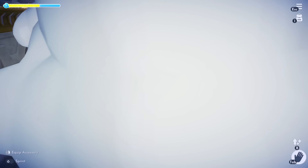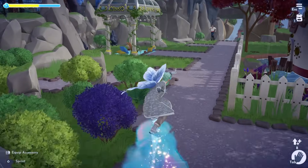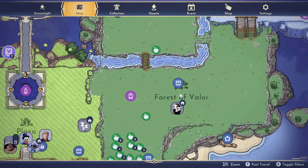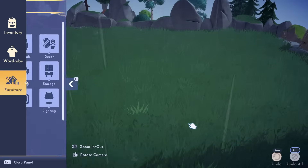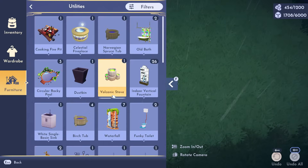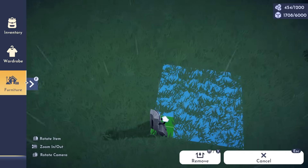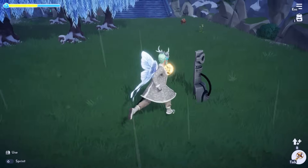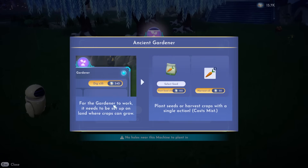Let's go ahead and craft one of these Ancient Gardeners and see how it works. After crafting it you get some Mist and resources back, so make sure you claim that. Unfortunately it is raining in my valley, but let's test it out anyway. I'll head over to my Forest of Valor since I have the most room there. To pull out your Ancient Gardener go to Utilities, scroll down, and it'll be right there — go ahead and place it down.